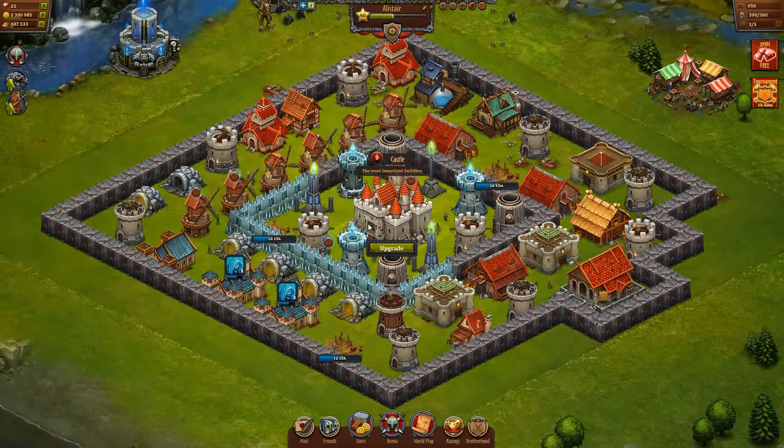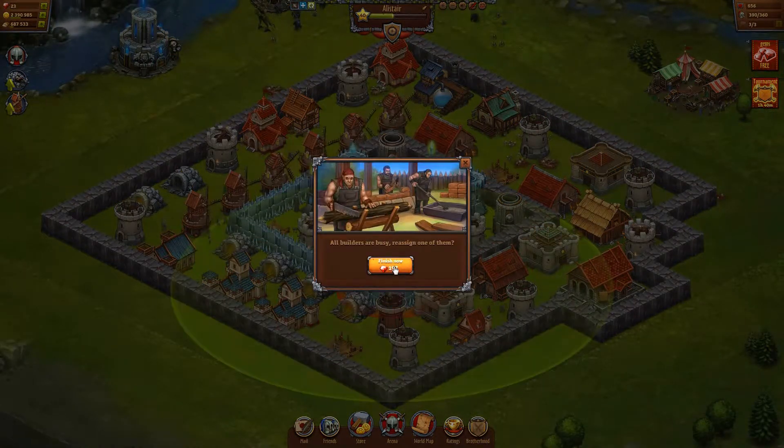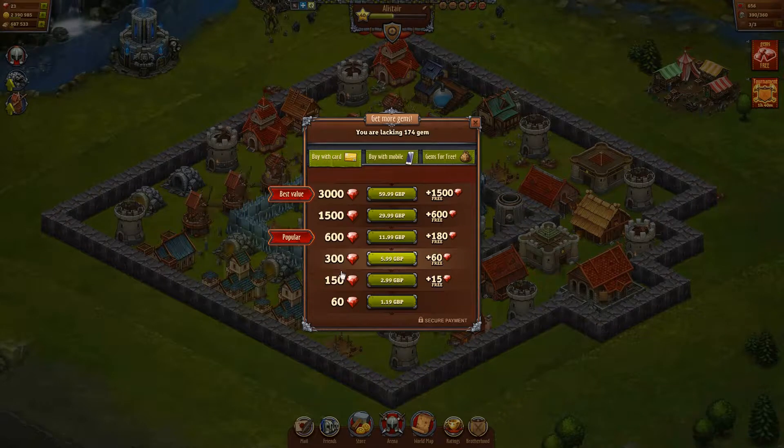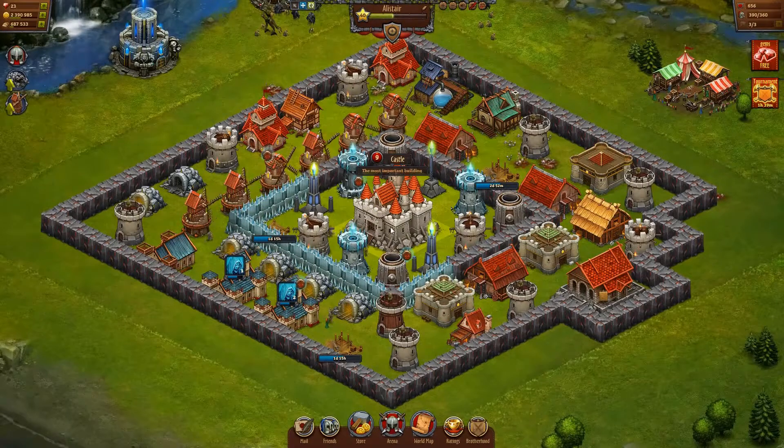So it's 29 hours to get a builder free. To finish it early would cost me 197 diamonds — that's two thirds of £6, roughly about £4. Just to finish it a day and a half early. There's no chance I'm going to pay that. Likewise, to finish the Tower of Fire early is 200 diamonds — again about £4. As you can see, the money mounts up very quickly if you pay for this.